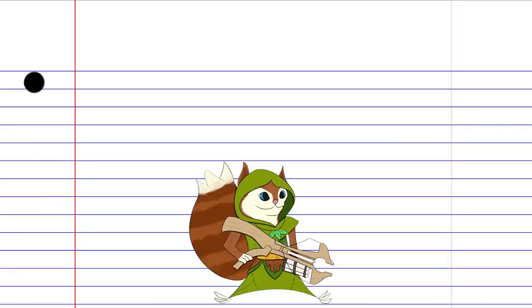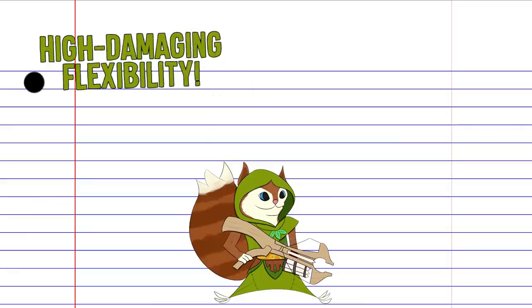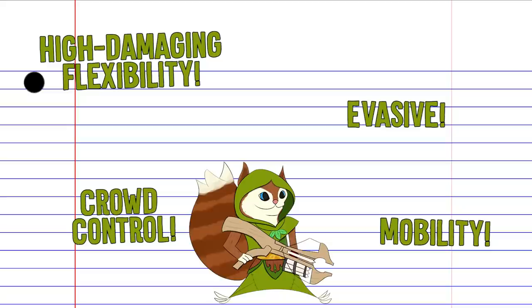Hoodwink is a ranged agility hero who works well as a high damaging core or support, and excels at tricking the enemy through a mix of crowd control, evasion, and mobility.